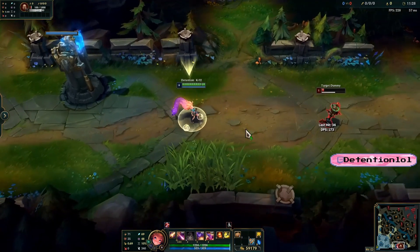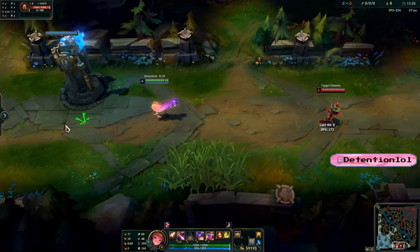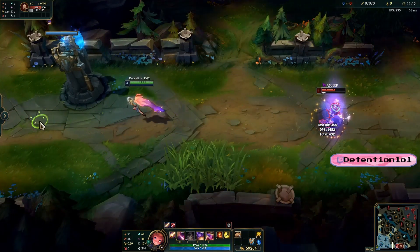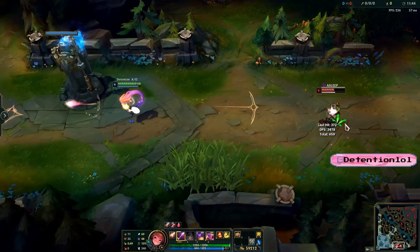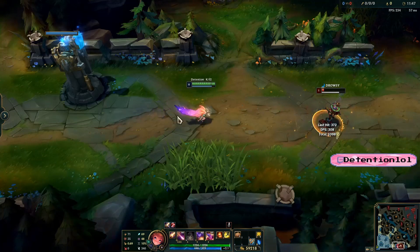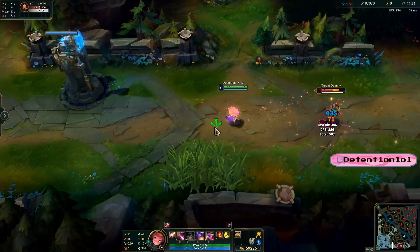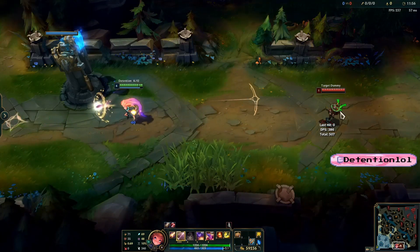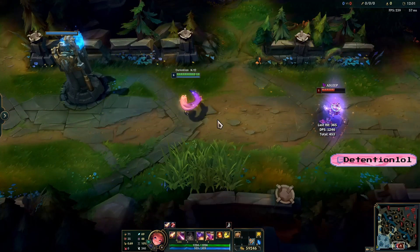Now let's move on to the next one, which is QEQ but with R — so it's Q, R, E, Q. That one's really good if you have max CDR as well. Also, when you're doing it in your ultimate you can't see the direction spells are going because it cancels the animation of the drop kick.